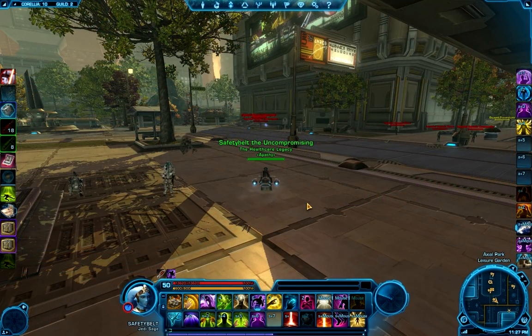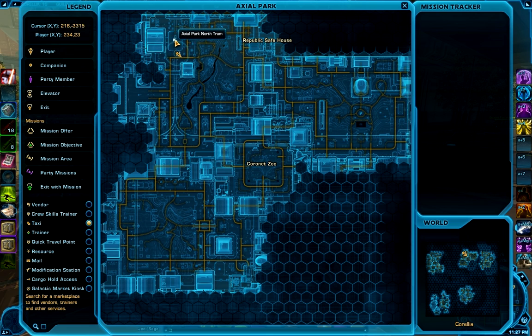Now we're going to be getting the red crystal, which is found on Corellia. We're starting at the north tram in Axial Park for the Republic side. This is actually going to take a little while — there's a lot of traveling through buildings and whatnot, so prepare for a pretty long travel. We're going to head across the park cutting through on that dotted path, then head up through a tunnel into the section just south of the Republic Safe Zone, then down through a series of tunnels into the Coronet Zoo area, and then into a building where the red crystal shard will be.